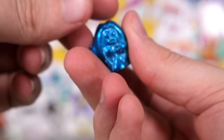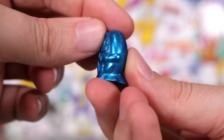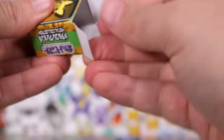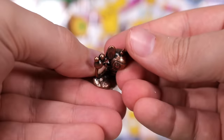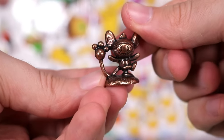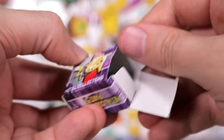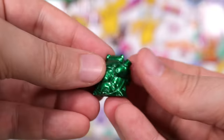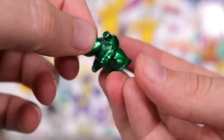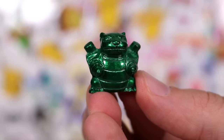We have a blue Jynx. We haven't seen another in the same light blue color as the Pikachu yet. We've got an Aipom — cheeky little monkey. Another box — in this one we have Blastoise. He's so wide. Green Blastoise.